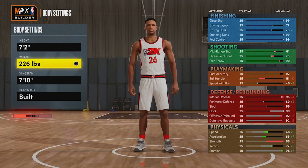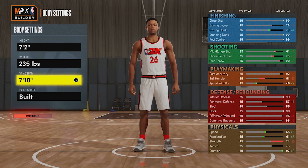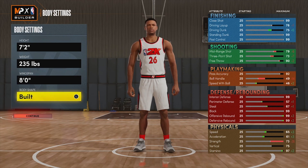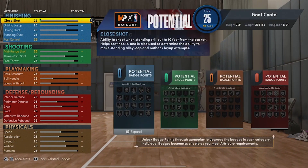We're going to change our weight to 235 pounds. I still wanted a little bit of strength but I wanted to make sure that we also got a 75 vertical — that was important. For our wingspan, we want to go ahead and max that out to an eight-foot wingspan, and for our body shape, we're going to choose build.